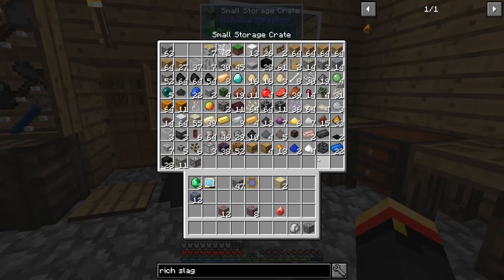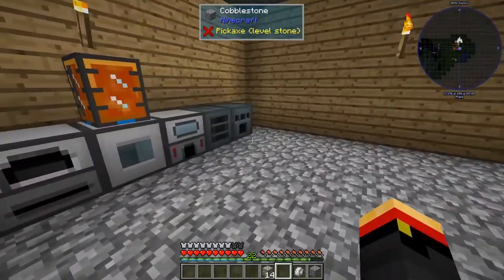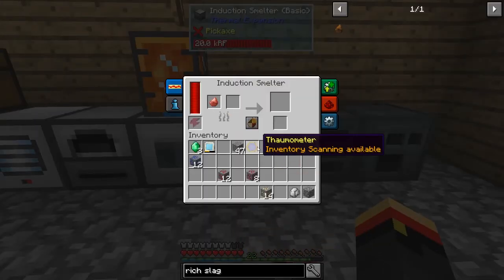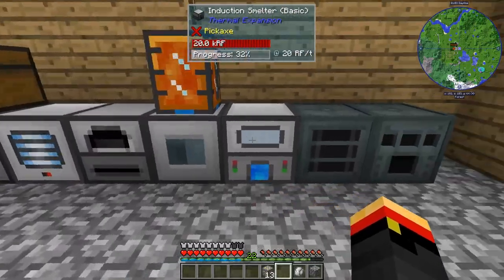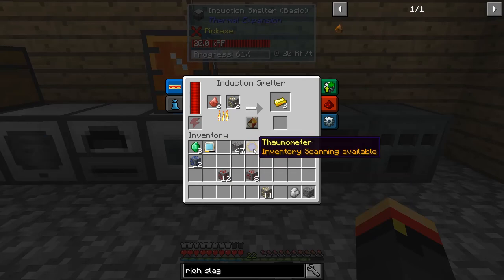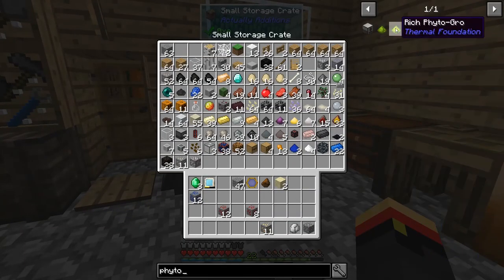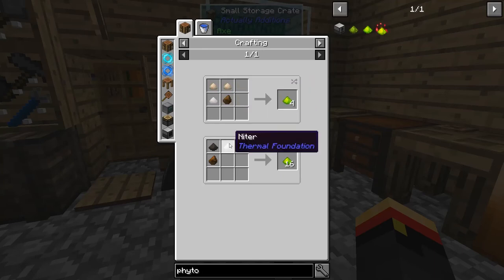I've only got one cinnabar so far, but now I've got more. Using cinnabar and gold ore in the induction smelter gives a 75% chance of rich slag while tripling our gold output — that's a good thing normally. Our first try got us rich slag, perfect. Now that we have rich slag, I think we can make our rich Phytogrow.